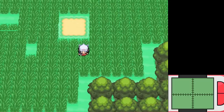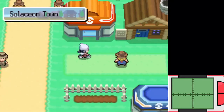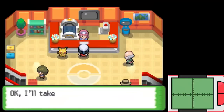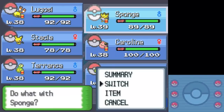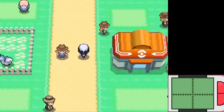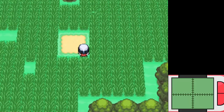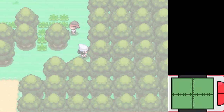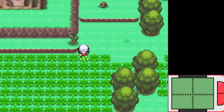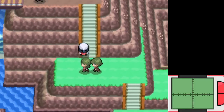I was extremely protective of this Chansey throughout the entire playthrough. It evolved into Blissey after not very long, but anybody who's ever used one knows they have the physical defense of a paper towel. So throughout a good chunk of the playthrough, I had to look up the actual movesets of major fights — not only gym leaders but also Team Galactic members — because if they carried a physical move, chances are I would not get through it without dying. It made the run a little cheap in some ways, but I wasn't going to risk it.